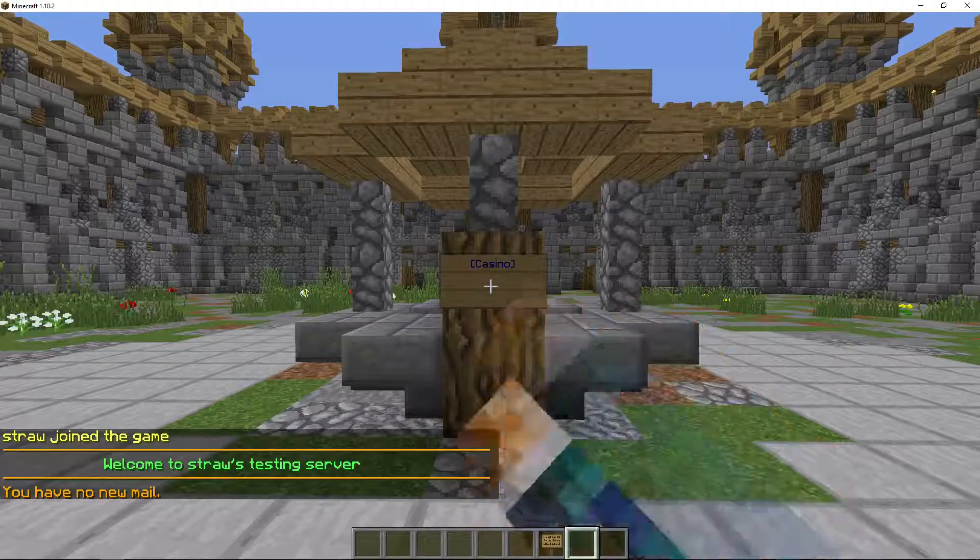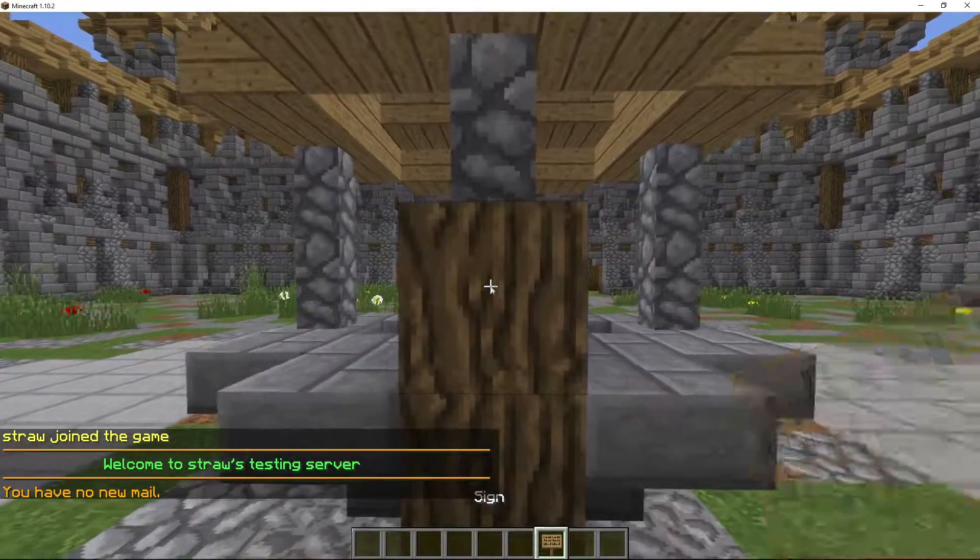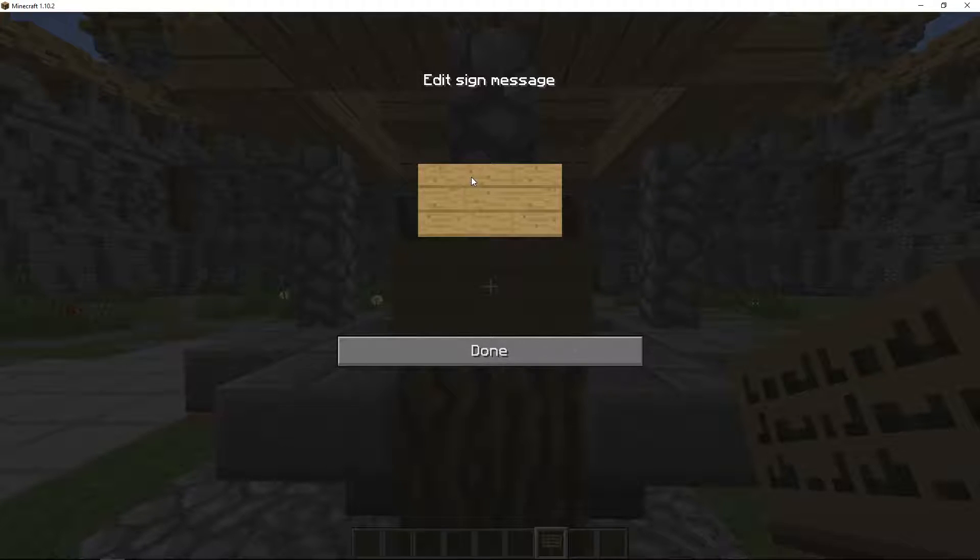Because we just changed the config, this sign will no longer work, so just remove it, place a new one down. This is line 0, line 1, line 2, line 3. So we selected line 1, so we'd have to go down and type in casino.